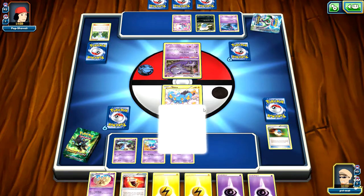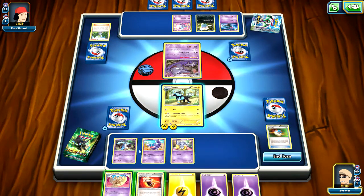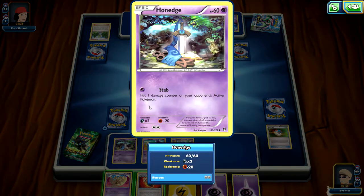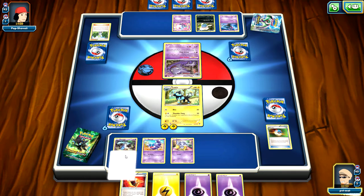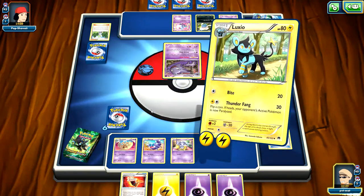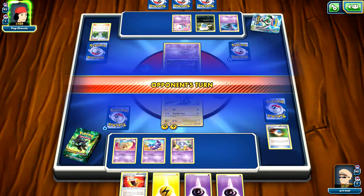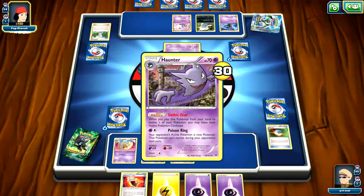He's got no energy, so let's go ahead and evolve and place another energy down. Might as well evolve that Hanage. Let's go ahead and use Thunder Fang for 30 damage, plus a chance of paralysis. Don't get it — not getting lucky on those coin flips today.